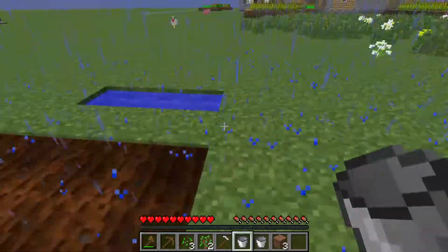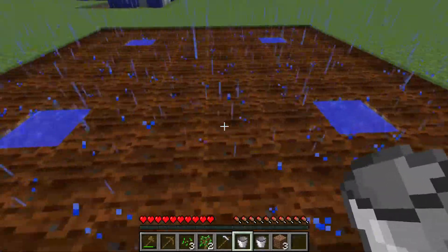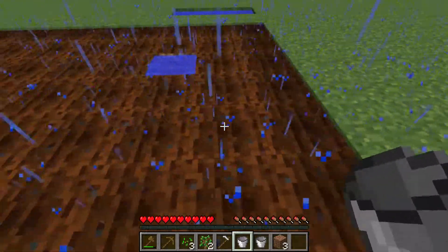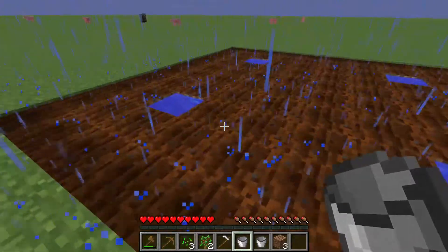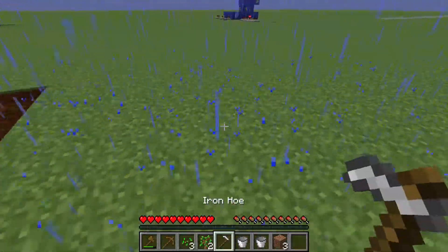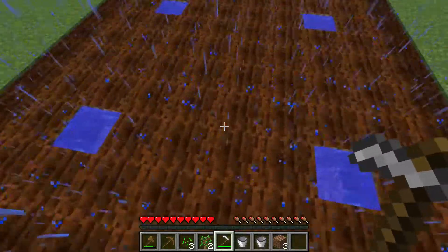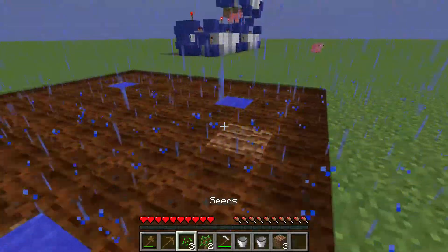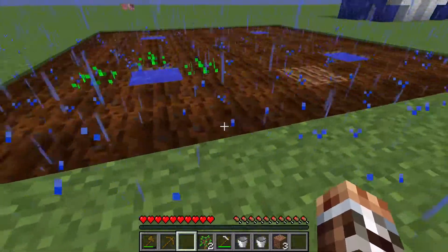That infinite water source will become very useful later, especially whenever you start to expand your farm. Water travels two blocks in every direction, so it creates a five-by-five square of completely fertile land. You can see how one block is a different color — that's because it's not as fertile, but since it's close to the water it will slowly become more fertile.